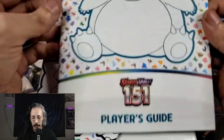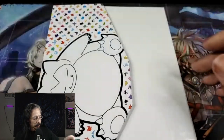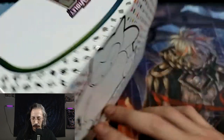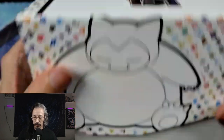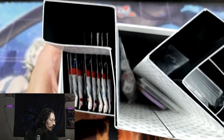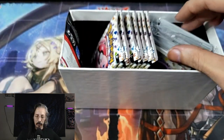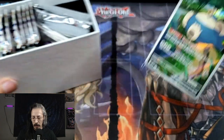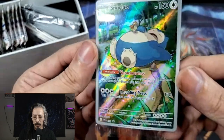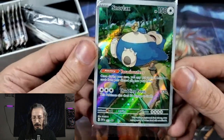Alright, we got a player's guide — absolutely useless for me. QR code for whatever that's for. All this stuff. Oh right, you get some dice too. Here's our full art foil Snorlax card. The full arts — I wish Yu-Gi-Oh would do it. I believe they do in their Duel Links cards, but... not like this. Oh, that's so pretty.